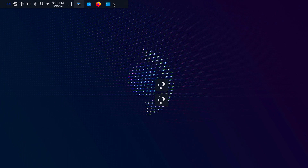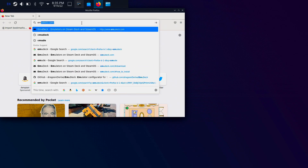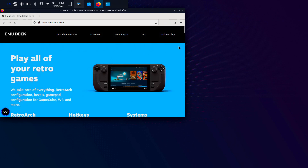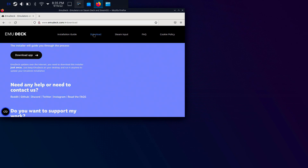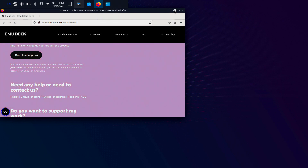The first thing you're going to want to do is switch to your Steam desktop OS, then open up Firefox. Make sure to download Firefox on your Steam Deck — usually it comes pre-installed, you just have to download it with your Wi-Fi. You're going to want to go to emudeck.com. Once you go to that website, EmuDeck should pop up. Click on the download area and go ahead and download the app — it should complete pretty quickly. Then go into your file manager.